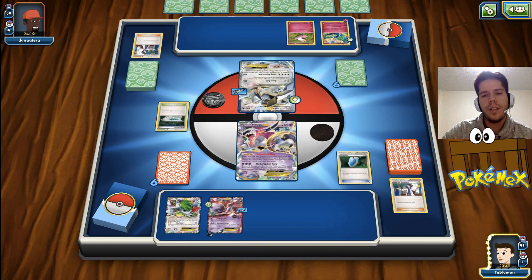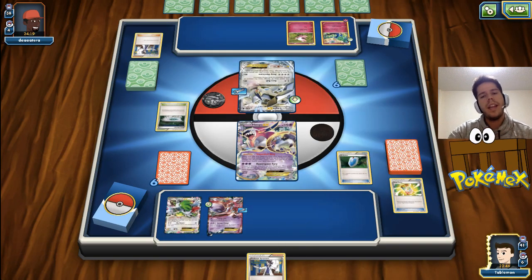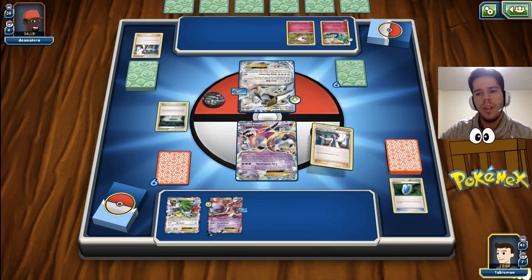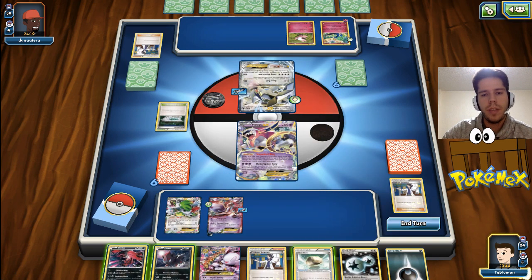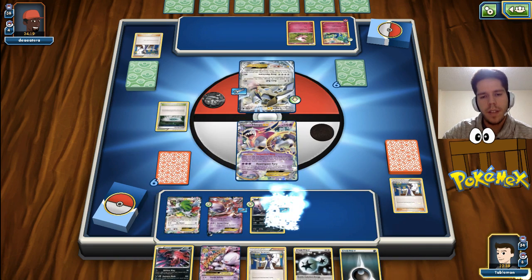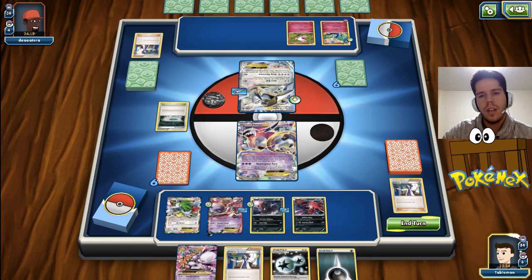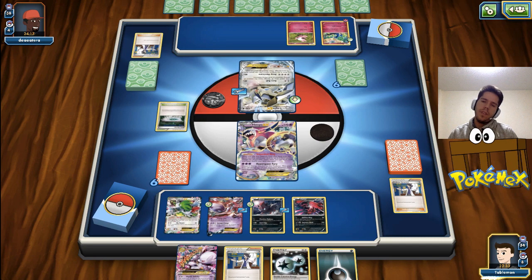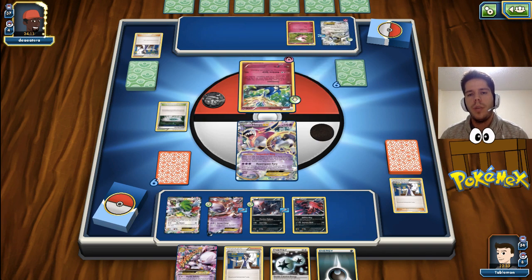I took a fresh set of 7 cards with Sycamore. Hopefully we can bench a Zorua, ideally with a Floatstone. We actually do get that - not bad. This has definitely taken a turn for the better now. I do pass, but I can put pressure with Mewtwo next turn. I won't get the KO though, unfortunately. I will only deal... oh wait, I will get the KO. I will deal 130 damage exactly.